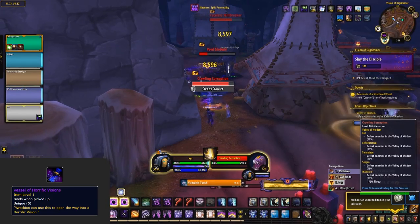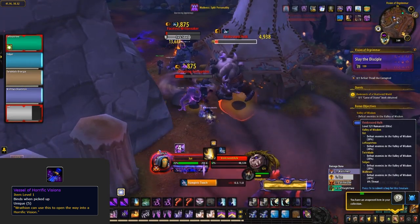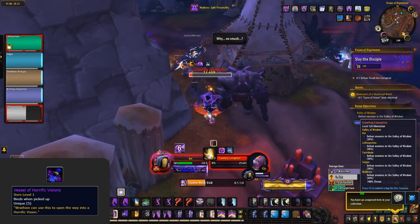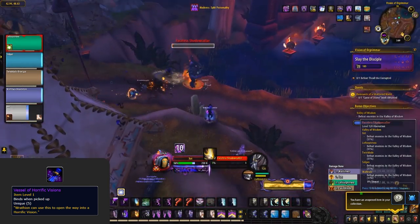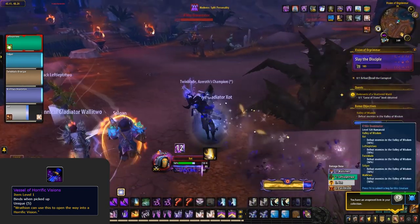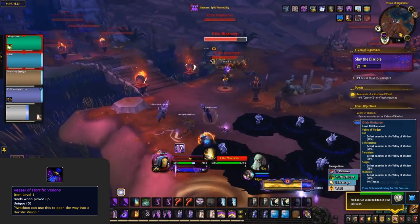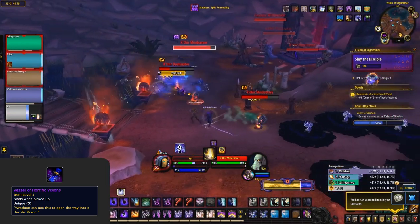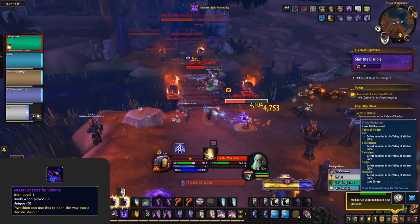With the addition of the new legendary cloak, the Shroud of Resolve, the higher level you progress it to allows you to have higher resistance to corruption. To level your cloak, you're required to do horrific visions. These are not so much weekly, but more so whenever you have a vessel of horrific visions, which is the key allowing you to enter. Progress through the horrific vision, kill the boss, and at the end you will be rewarded with an item to upgrade your cloak to the next rank.